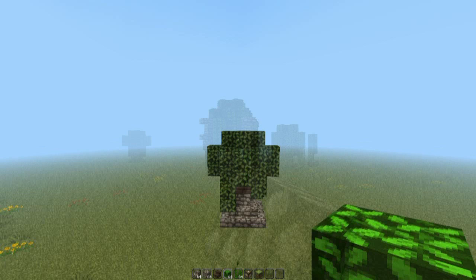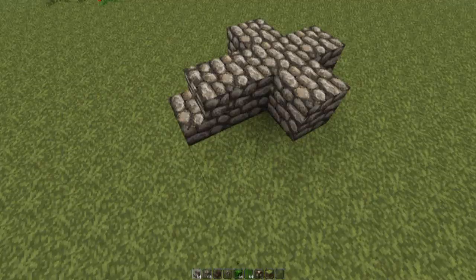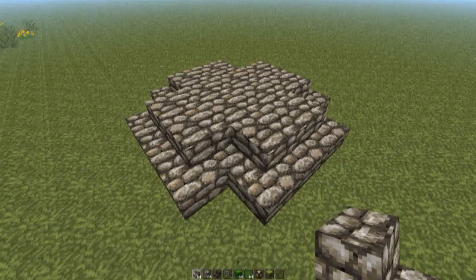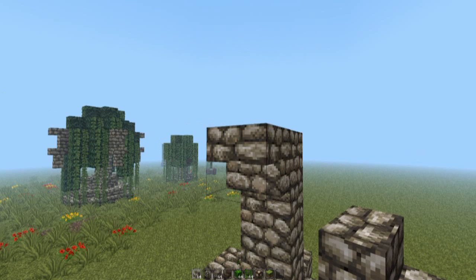Now on to the last design — it's huge, but I think it would look nice maybe at the entrance of a castle. I'm quite proud of it; I think it looks rather interesting. We're going to start by placing a plus sign of cobblestone and make your way around the entire edge with cobblestone stairs. Then four blocks of cobblestone in the middle, then upside-down stairs on the side and upside-down cobblestone stairs around the top edge.